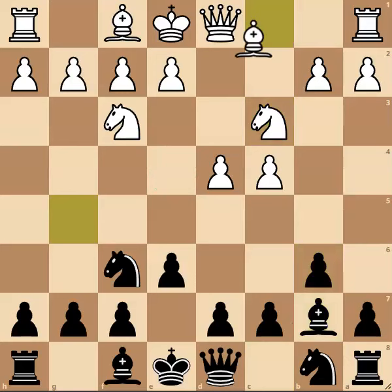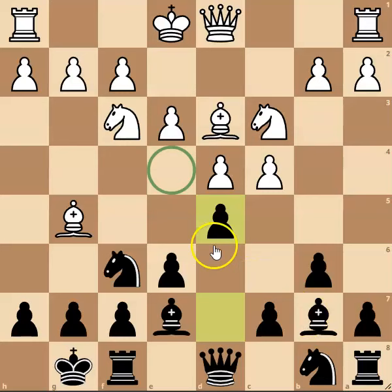After a few more moves here, you'll notice that black gets a very solid setup. They've got good control over e4, and really this whole game is going to be centred around who can wrestle control of this particular key square.